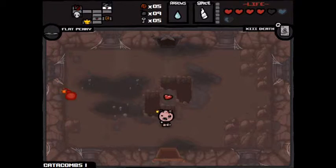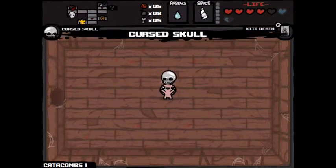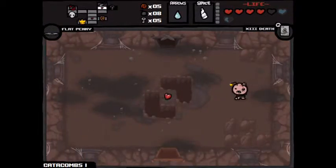I can keep looking for the secret room, and the super secret room — why not? Cursed skull — that teleports me out of the room when I hit half a heart. I do not want that. I'm taking the flat penny, thank you very much.